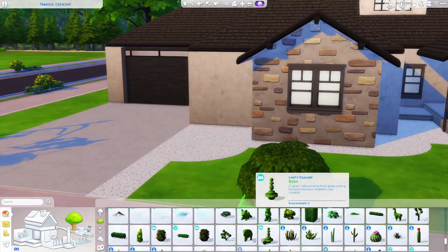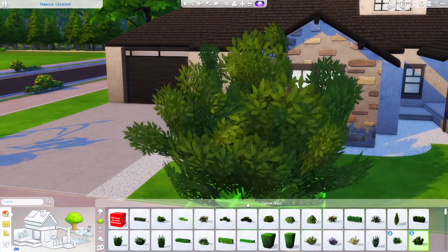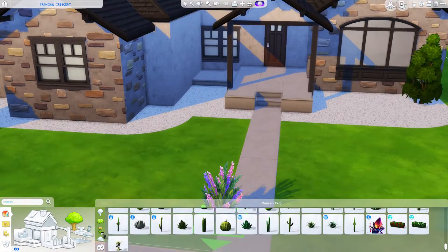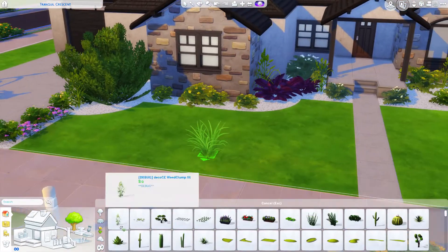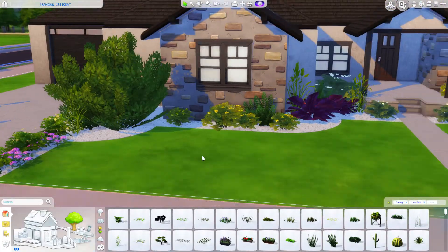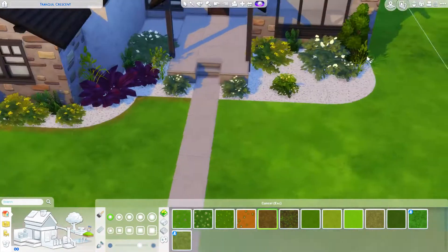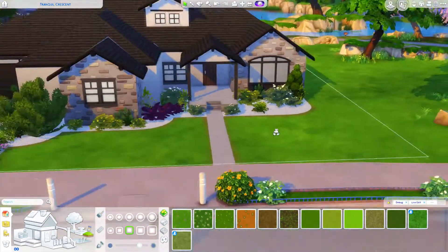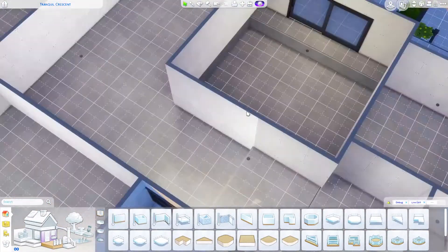Now we're doing the landscaping and I had a lot of trouble with it, so you will see me start it but then it will cut and go straight to the landscaping being done. Sorry if you like to see landscaping because you won't get to see me do it all the way through. Now the landscaping is done other than a few little vine things I'm putting around and some weeds just to make it look like weeds are coming through those rocks, like in the reference photo.